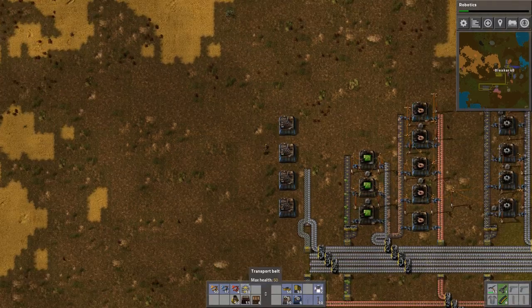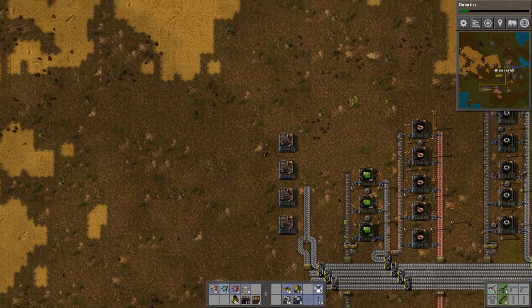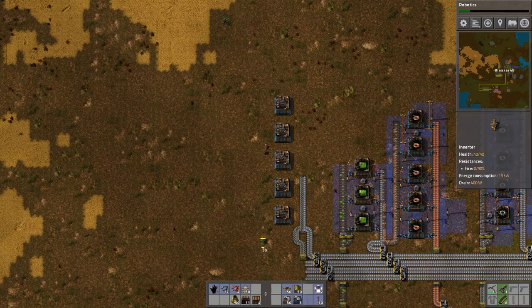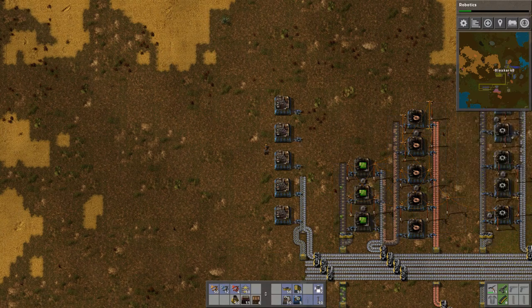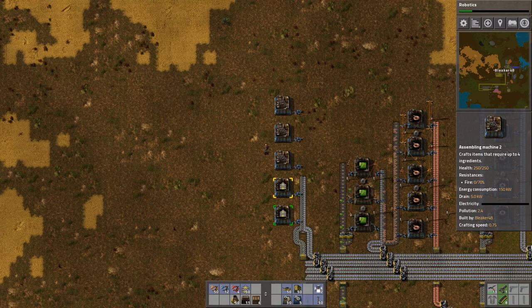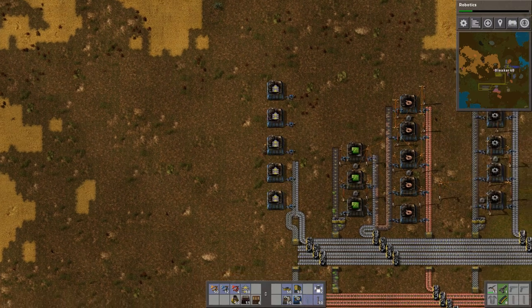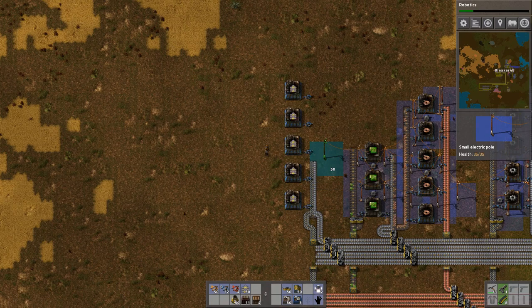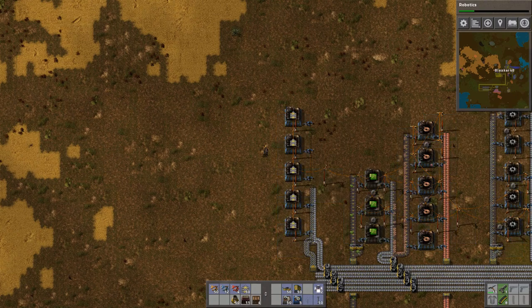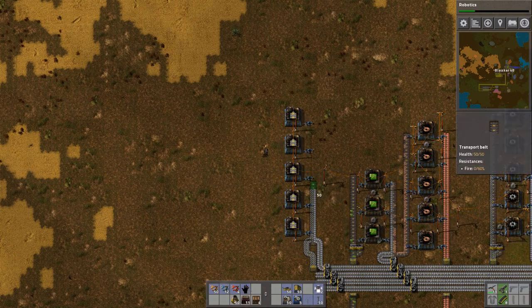Since we're always going to be needing transport belts, I'm going to make this one just a little bit bigger — five stations dedicated to the production of transport belt. That is looking pretty average at best, if I do say so myself. You may ask yourself, why five? I don't know, five just seems like a pretty okay number.